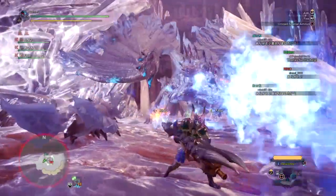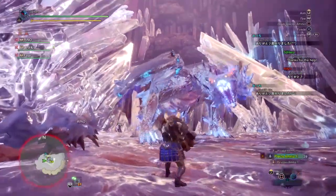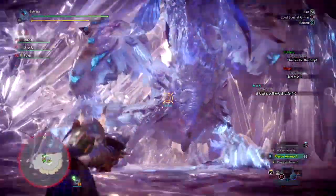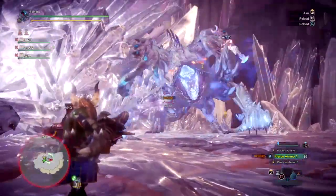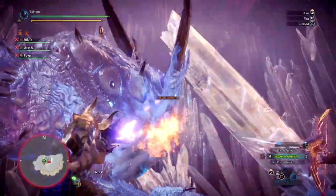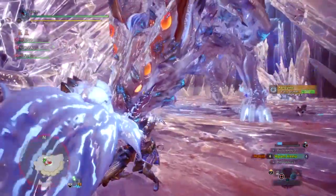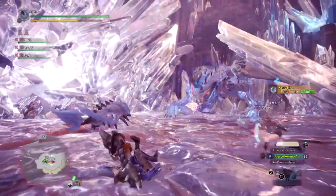They also both have similar ammo types — when you run out of Wyvernsnipe you can go ahead and use normal, spread, or pierce rounds until your Wyvernsnipe recharges again. Now the build will make full use of the Wyvernsnipe mode as our main point of DPS. At the same time, when Wyvernsnipe needs to recharge, we can use the other ammo types available. Specifically, our pierce, sticky, and Wyvernheart ammo will be our secondary choice of DPS, but this may vary depending on what's better suited for you.